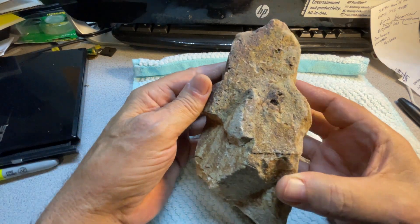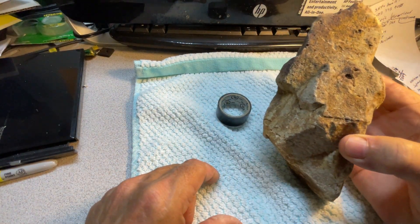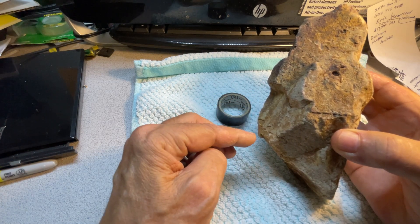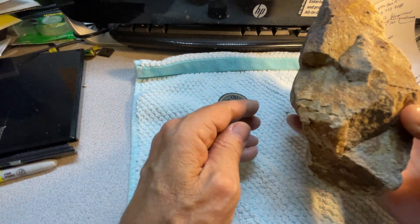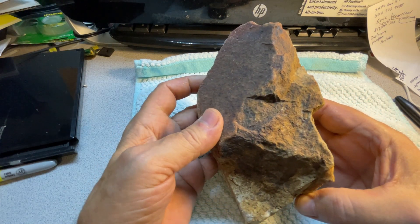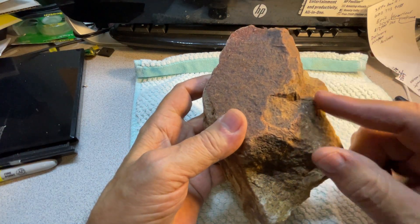It's kind of hard to see because my light isn't the greatest, but you've got an eye, a nose — looks like a pretty good nose right there — and then the mouth area down here. That's what I see. Let's go ahead and start flipping it around.